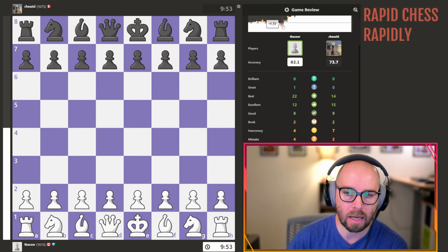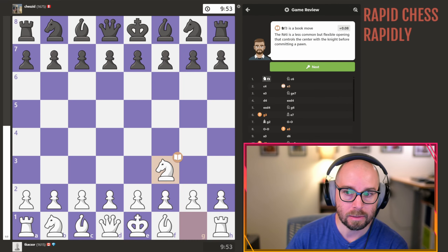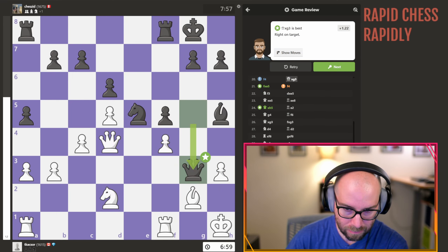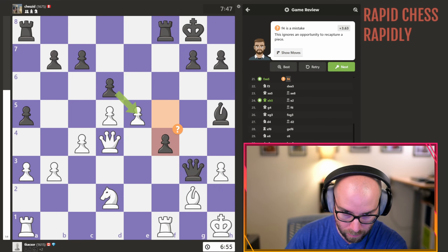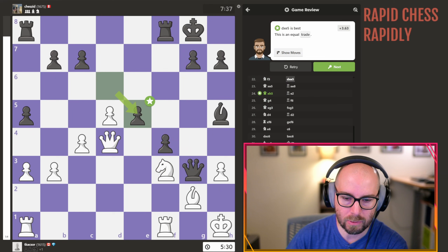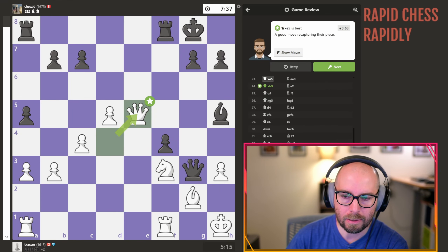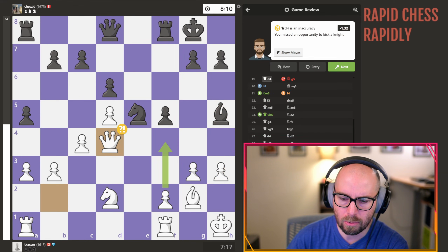I mean, we were down a little bit, but we kept things more or less equal and then had a pretty commanding lead. I also didn't like the centralization, but that fork was the one piece that I was wondering about — like, hey, is this going to allow me to win? It turns out that it is.